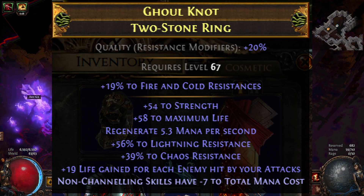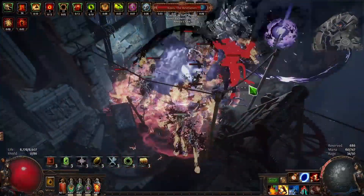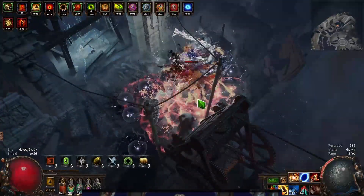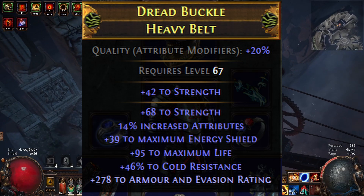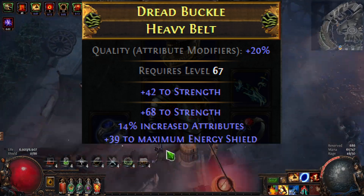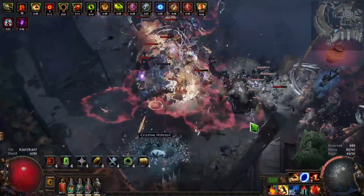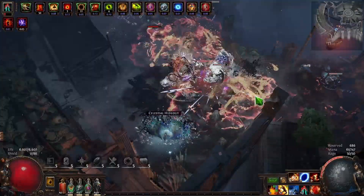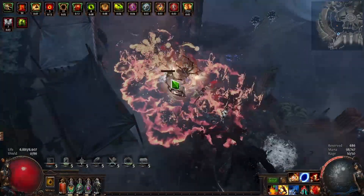But it did have an open prefix, so I Hunter Slammed it and hit exactly what I wanted, which was Life Gain on Hit with attacks, so my sustain is even better than before. And finally, my belt had Chaos Damage, which looked like a really shiny amazing roll — it wasn't all that good. There's so much increased damage from the Strength to Spell Damage to Attack Damage conversion that Chaos Damage just doesn't do all that much. So I rectified that by also reforging life until I hit T1 life. I was hoping to hit T1% life, but I'll just make do with T1 life and have about 6900. Nice.